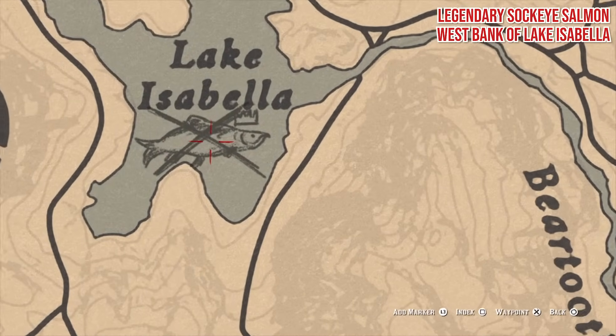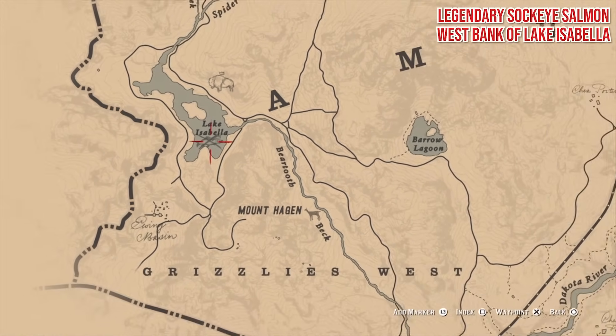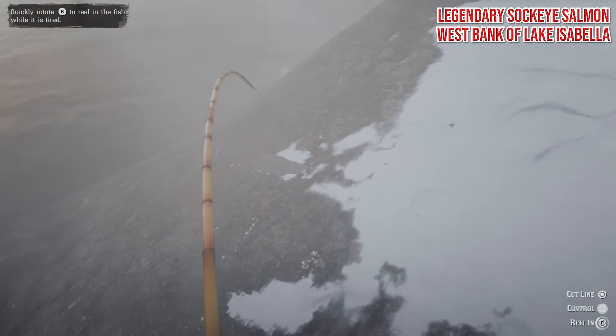Legendary Sockeye Salmon. For this glowing red specimen, stand on the west bank of Lake Isabella, use the special lake lure, and get yourself close enough to the water where there's no frozen ice to obstruct your line.